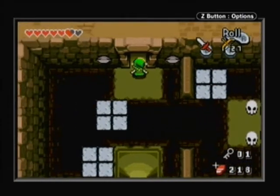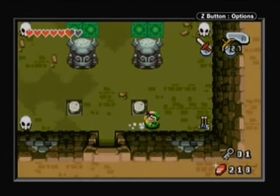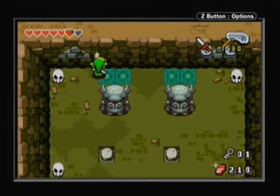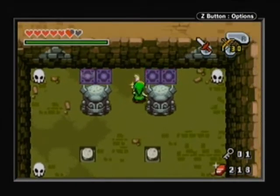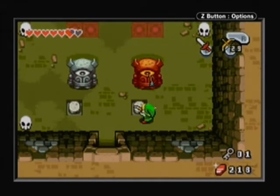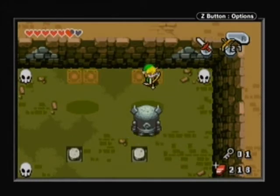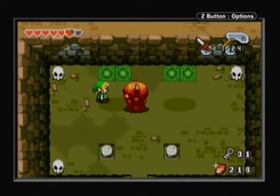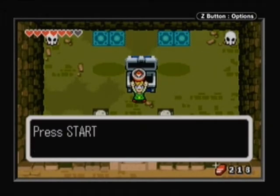Do it quickly, otherwise the door will close. The other eye will open and you won't be able to open the door, and you'll have to try again. In this room it's not too hard — just split yourself into two, press the switch, then defeat the two statues. I think you get the compass in this room if you do that — can't remember, it's either the compass or the map. And we get... yeah, it's the compass.